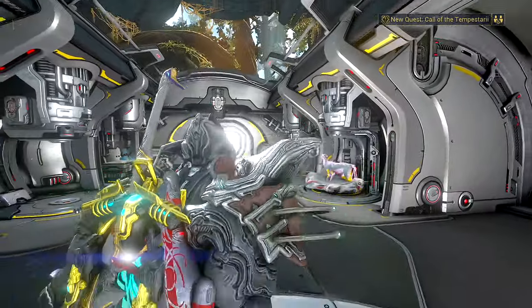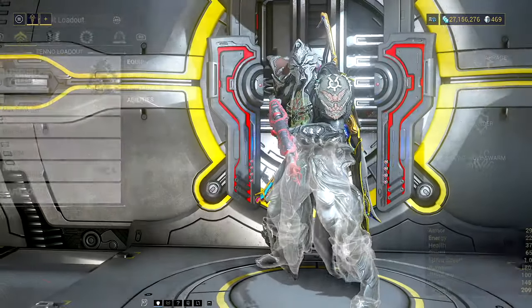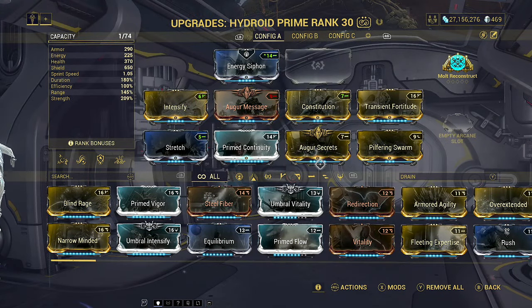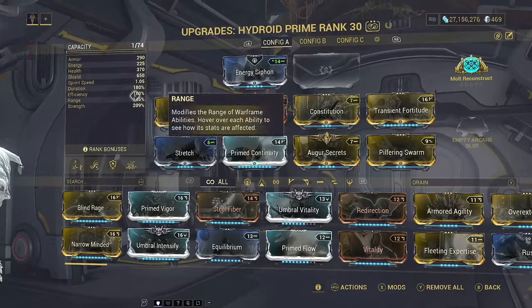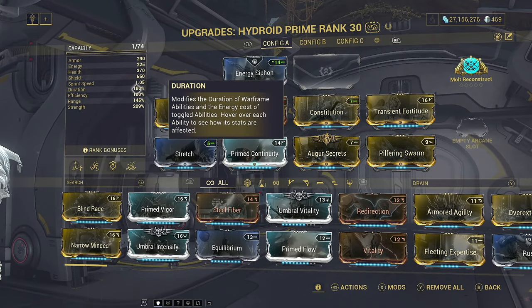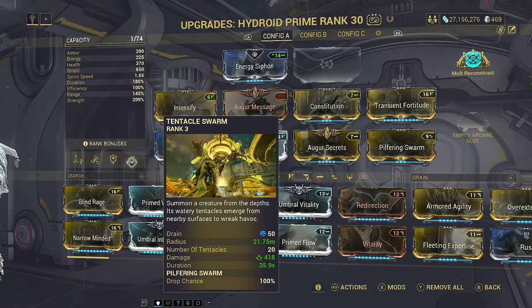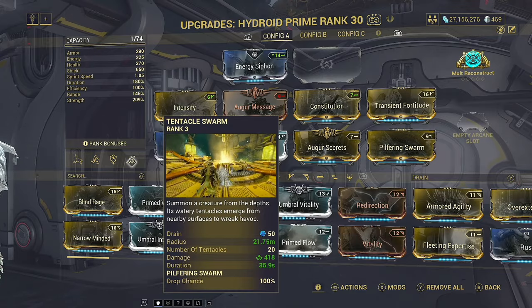This game is a social game, and so it is something that we're just going to have to do. With that equipped, my build was up just there - we're looking at Power Strength and Duration, Duration more than anything. Because realistically, all we care about is tentacles grabbing hold of stuff so that they get 100% extra drop chance so that we can get more Toroids.